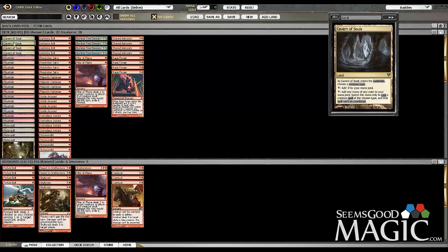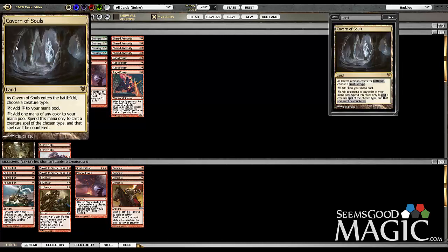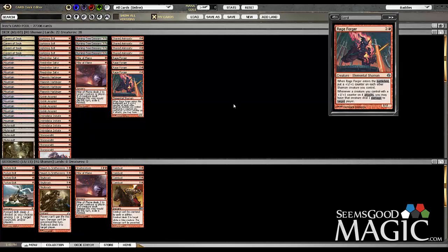Cavern of Souls needs to be a four-of because counterspells are played in this format, and Chalice of the Void is also played a little bit as well, so I need a way to get past that. Let's go to the sideboard. Forked Bolts is more for just other little creature decks — Mono White Aggro, Soul Sisters, stuff like that. It's nice to get a two-for-one for one mana.